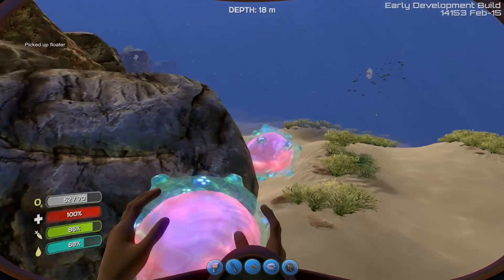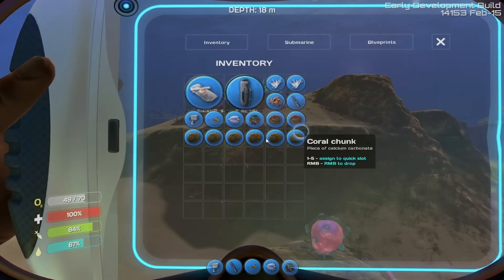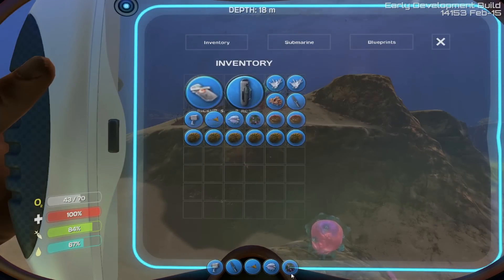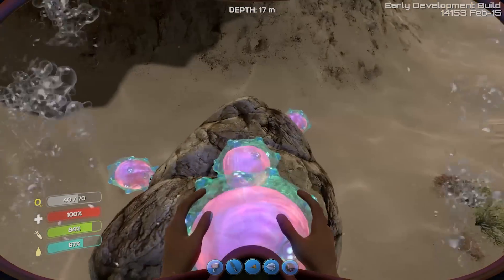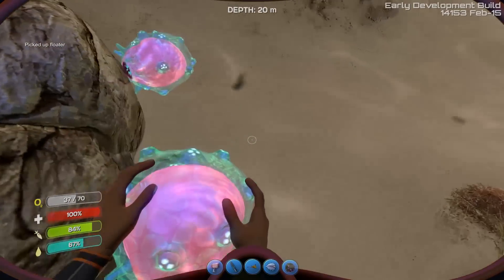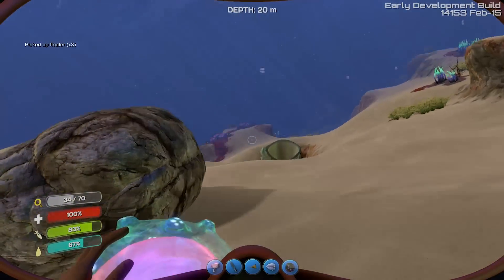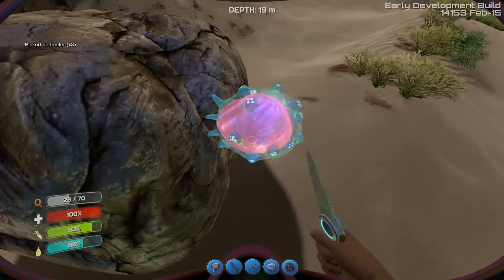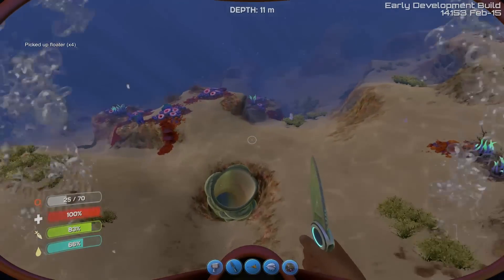Pickup Floater. What does this thing do? I know I'm underwater and I just decided to read. Where did it go? Tooltip Floater. I guess it was keeping that rock low — or raising it, because I saw this rock floating.